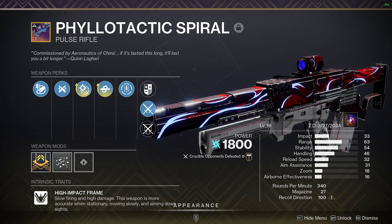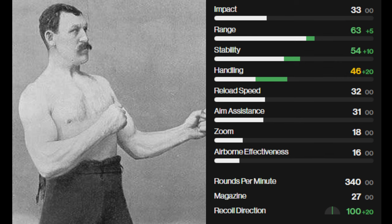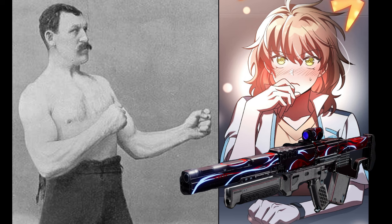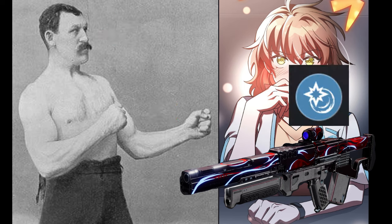Pulse Rifle. What you're seeing right here is the stats of the gun. It has a rate of fire of 340, impact 33, aim assist 31. Hits 40 to the head, 22 to the body. This means you can kill guardians in 2 full bursts — 2. When you got Under Over active, hits 48 to the head, 26 to the body. 2 shot kill.